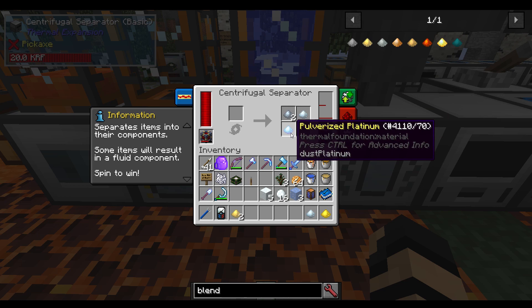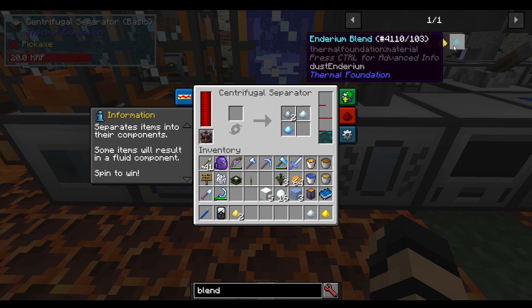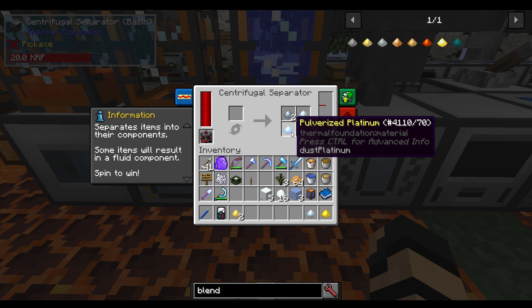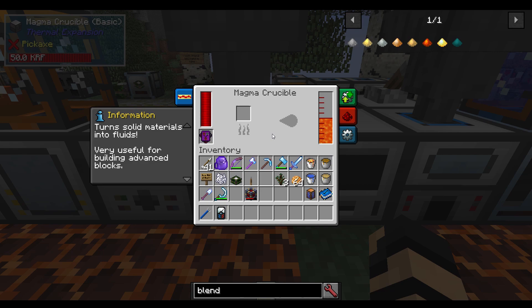So if I have electrum, I could feasibly pulverize it into a dust, toss it into the centrifugal separator, and turn it back into pulverized gold, then resmelt that into individual ingots or nuggets. Another example — let's toss in some enderium blend. It isn't going to work unless I have more of them; you're going to need at least enough to make one crafting recipe of it. In this case you're going to get four items plus a liquid output on the side — two pulverized tin, a pulverized silver, pulverized platinum, and one bucket of ender. So this is kind of a way of backwards crafting to get specific materials. You can use it for changing your concretes into sand and gravel, as well as back-separating a lot of your blends.